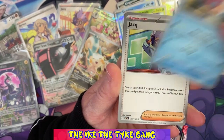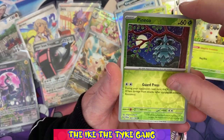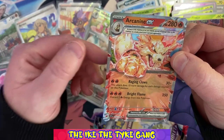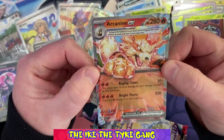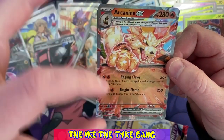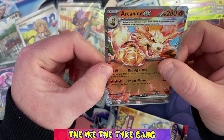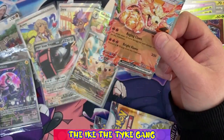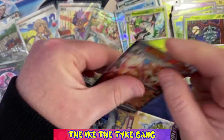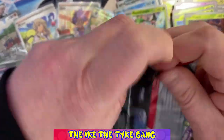Pack six: Gogoat, Scatterbug, Shephard, Sprigatito, Blissey, Tatsugiri, Jack - a reverse Scooper, a reverse Phanpy - and wow, one of the EX cards! An Arcanine EX! That is a cool card. It's really like 3D, popping out with that paw popping out of the card - that is really awesome. Let me get that guy in a sleeve. Arcanine EX is a really nice card.